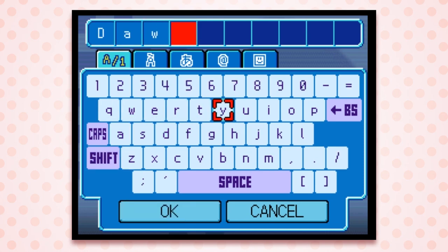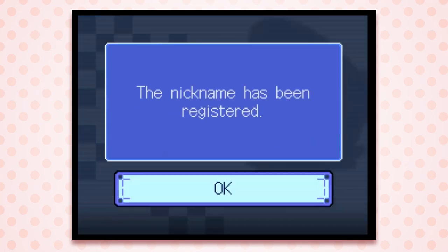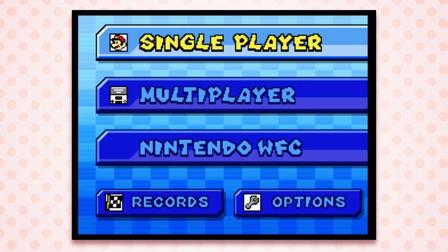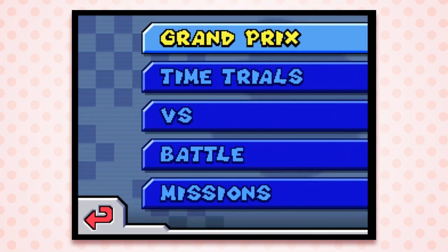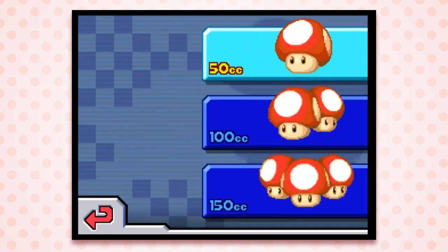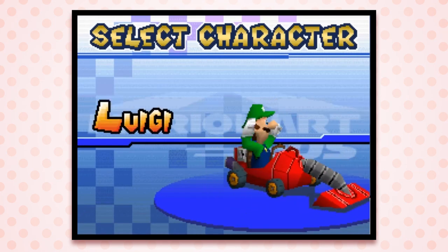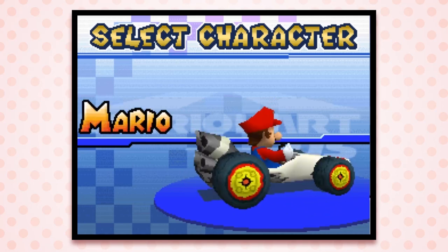I gotta have Dawn. So we're actually gonna try to play this and do Grand Prix to unlock characters, because I want to see if they changed the unlockable characters at all. That's probably what they did. Oh, Mario has Cappy. That's cute.